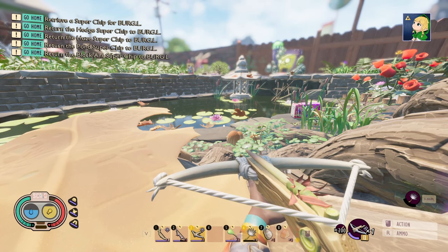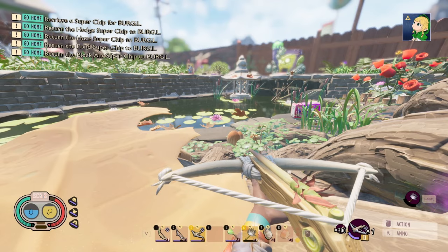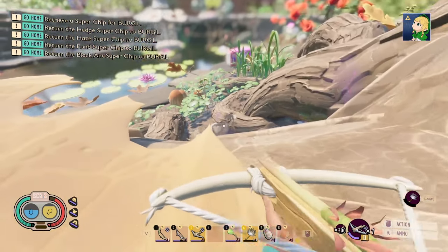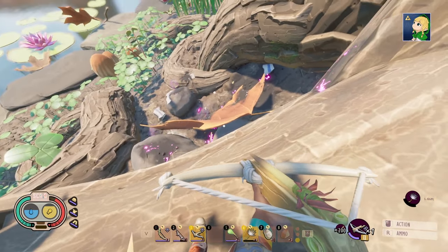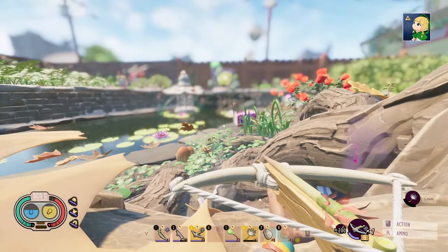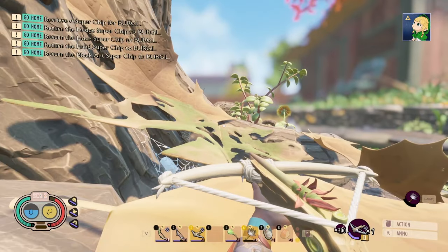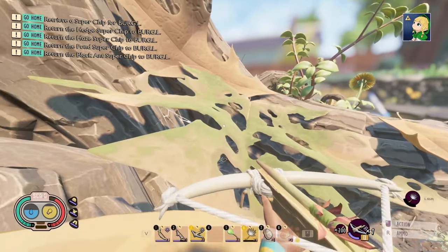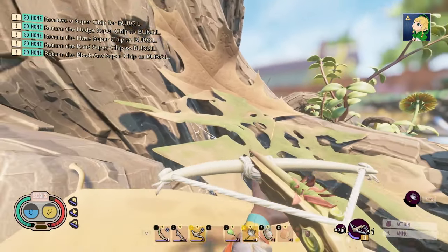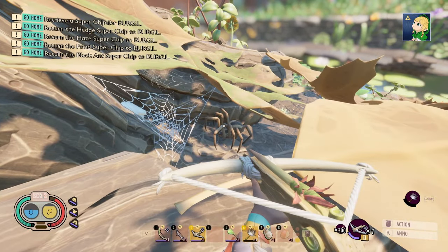Now there is one more spot where you can find a third wolf spider that you can easily kill. This one requires a little more technique. I am here on the route that is above the oak lab — right down there is the oak lab under the leaf, and I'm on the route above it. Over here to the left side, there's a wolf spider that nests underneath this broken leaf that goes between the roots.